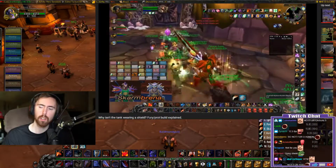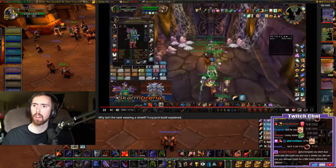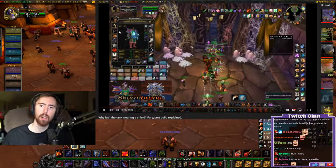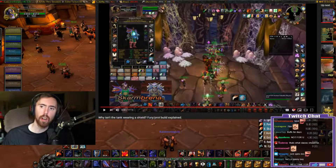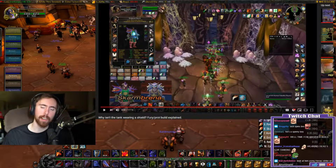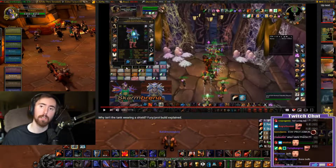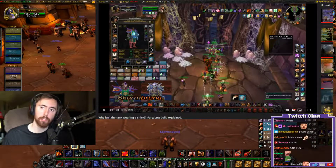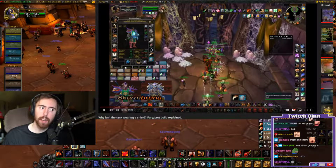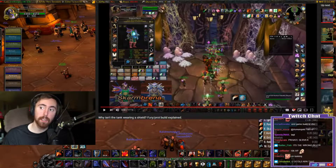Keep in mind that fury/prot does have a stricter gear requirement. You will typically be wearing gear that's more DPS oriented, more threat oriented. The reactor comments on the gear being shown - Lion's Heart helm, Might leggings - and that the player on screen has 10,000 health, more than him even though he's supposed to be the tank.